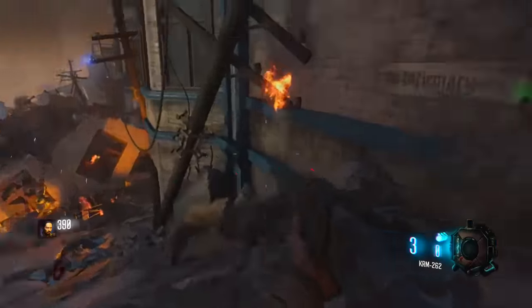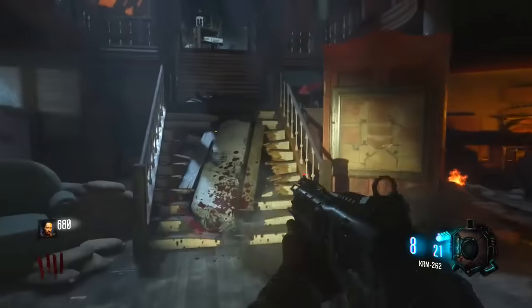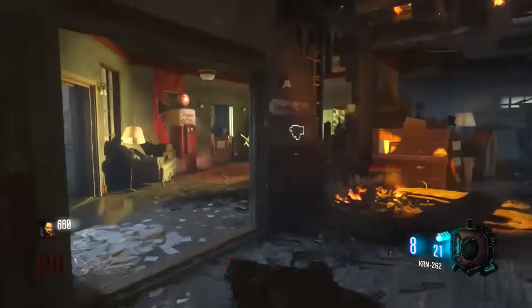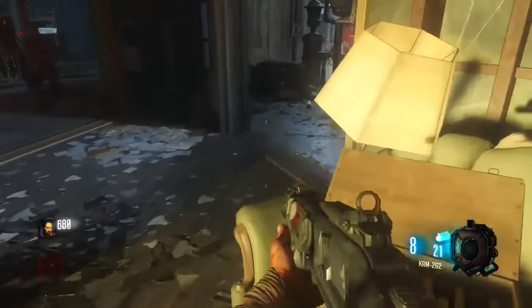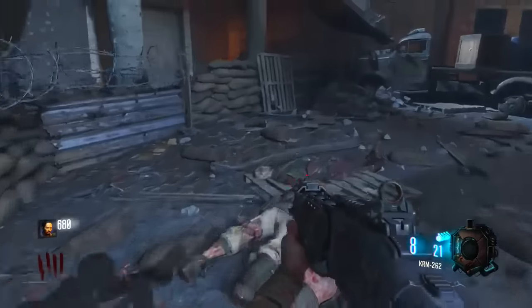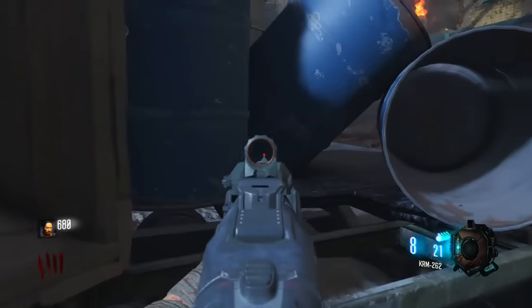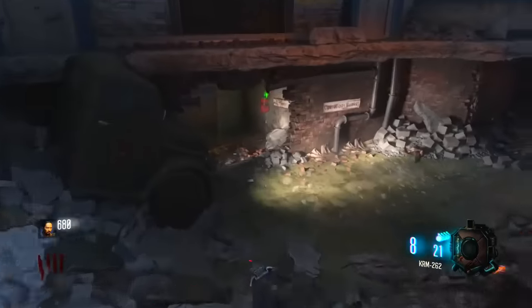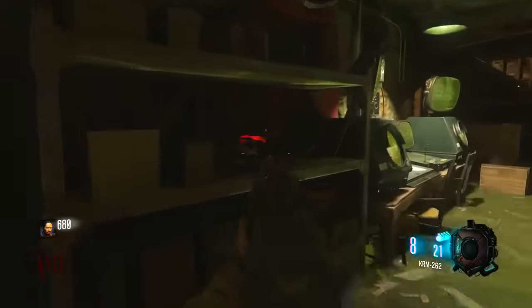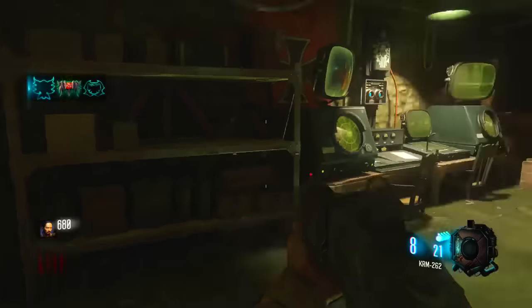Let me show you how you're gonna do this. What you guys need to do is make it to this location over here — this is going to be one of the locations where you can find the first shield part. The second location is if you go down these stairs and look inside this box near the fan — that should be another location. The last location for the first part should be located in the bunker, and that's exactly where mine was.